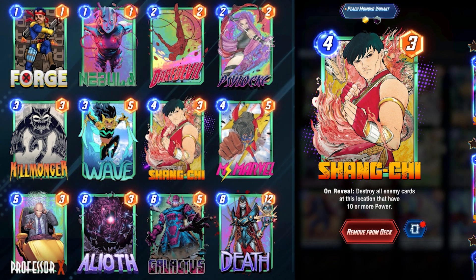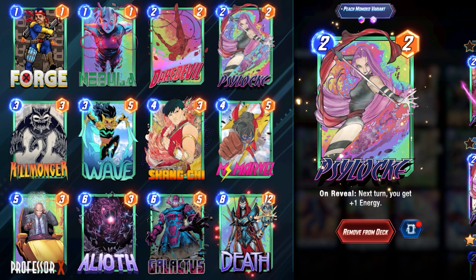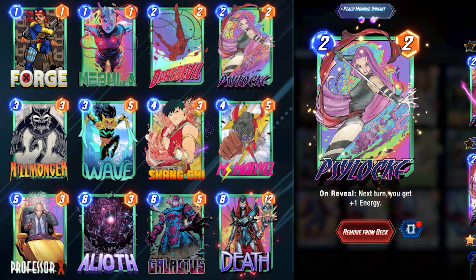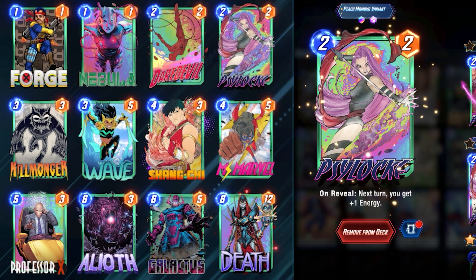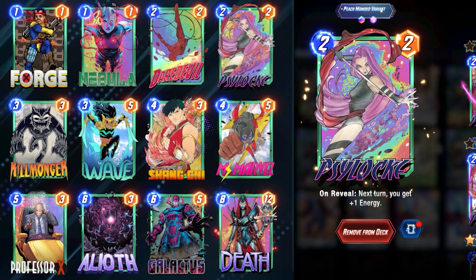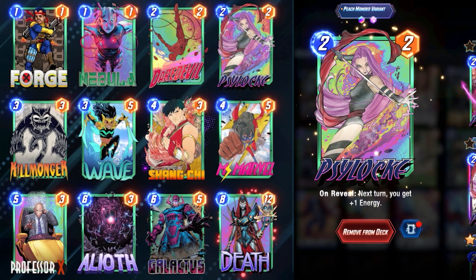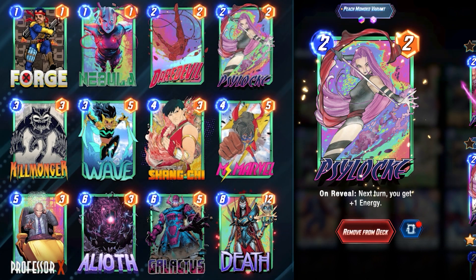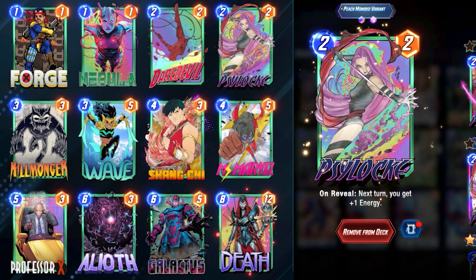The only reason I don't have Wave and Psylocke in the must-include category is the fact that you could replace them with other options and play a slower game. And if you get Galactus off, you get Galactus off, but you're then playing a more Ms. Marvel, Professor X style of deck.